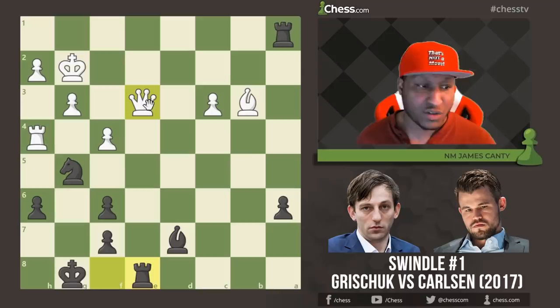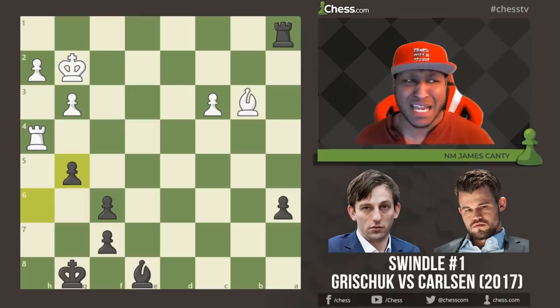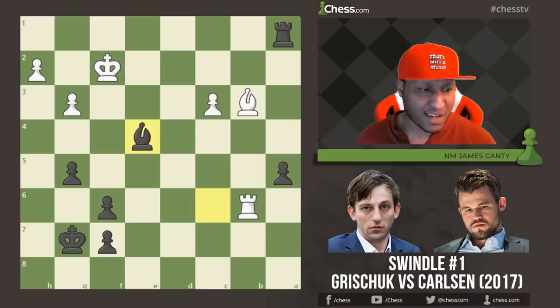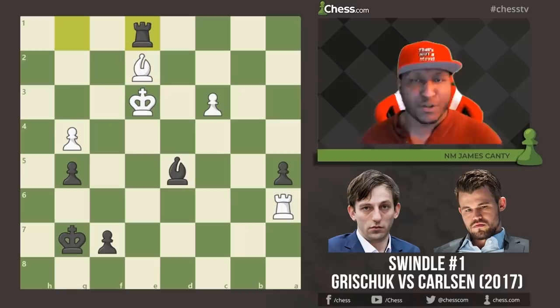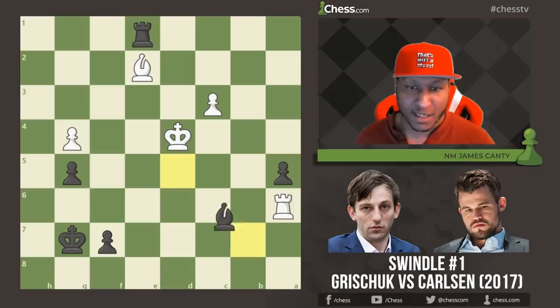After Rook e8, there's all kinds of damage about to happen to white's position — he's in a lot of trouble. So he just gives it back, saying: I'll give you your queen back, let's see what we can do. Look at this position now — what a swindle! I lost my queen and got it back. Now Rook b4, King g7, King f2, a5 — just pushing the passed pawn. Rook b8, Bishop c6, lots of moves, so we'll fast-forward.